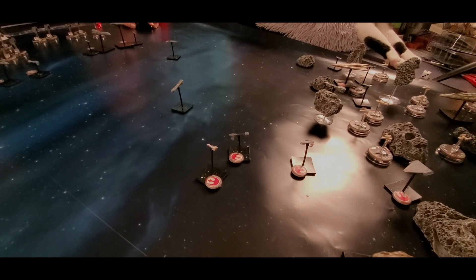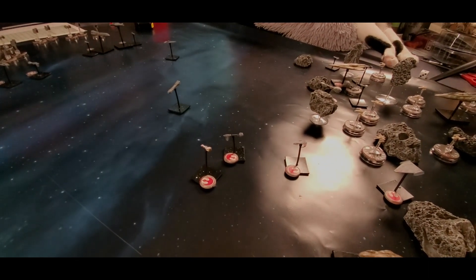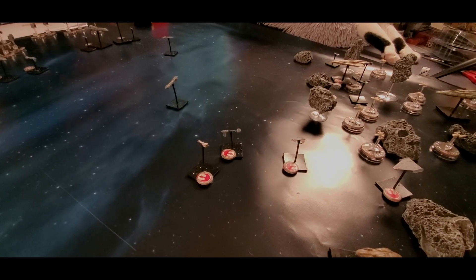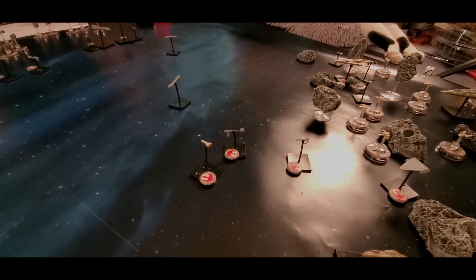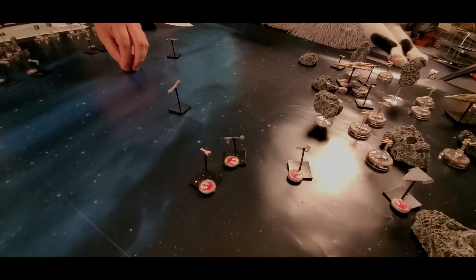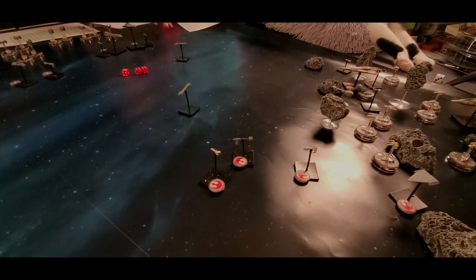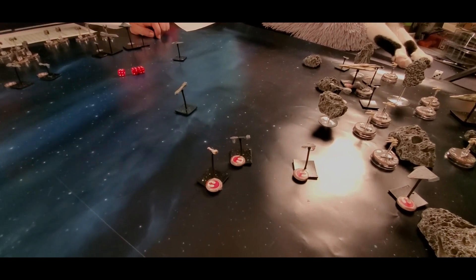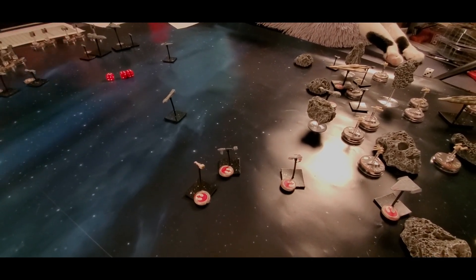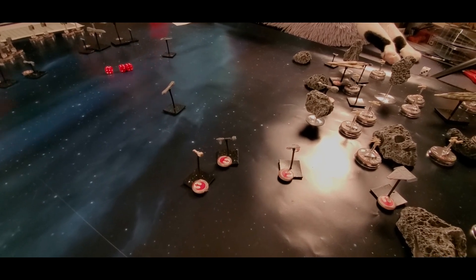The rebel Nebulon-B is the unarmored cargo vessel version, while mine is the heavily armored Imperial version. In this game you complete all actions with a ship before moving on — move your ship, fire with your ship, then move your next ship. Out of my side arc I get three dice. You normally hit on threes, with modifiers for range. At five and a half inches that's medium range, which is a zero modifier — so still hitting on threes.